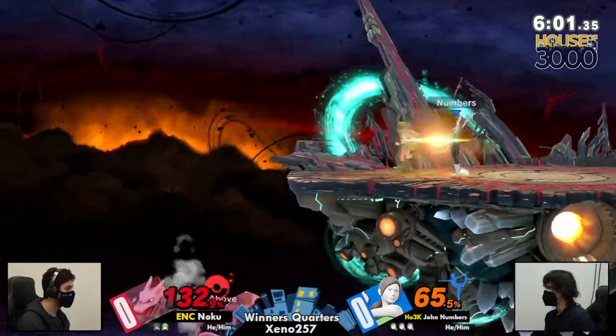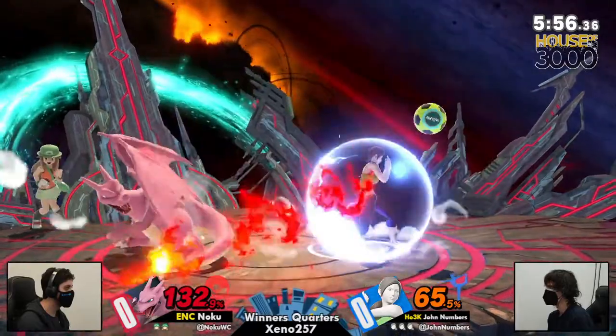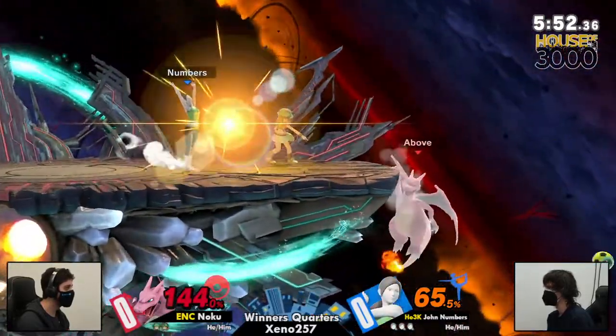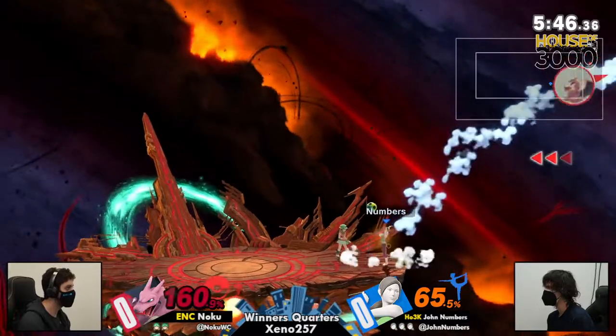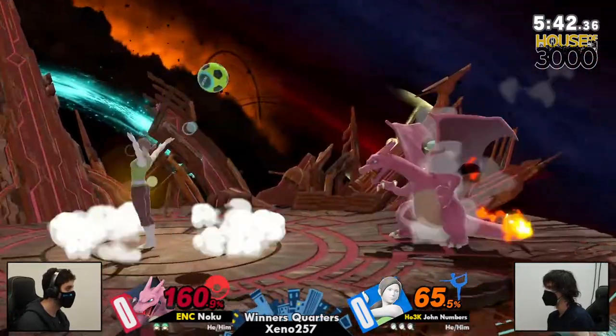Mashing a little too much directional air dodging right after that. The shield damage — that pressure just helps so much, because it forces Zard to choose an option. That's the ball. Up tilt setting the ball. Still a stressful situation.